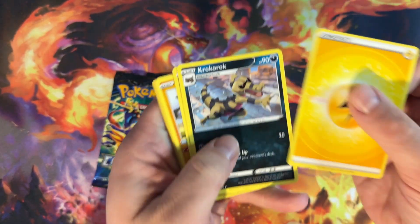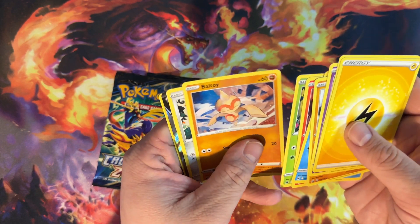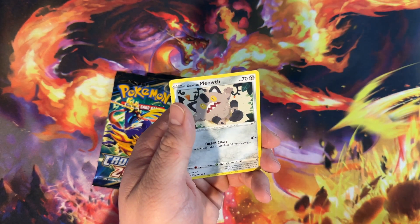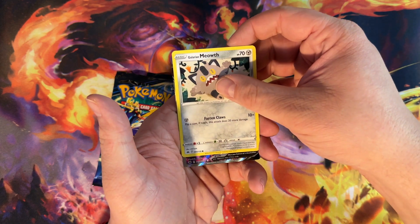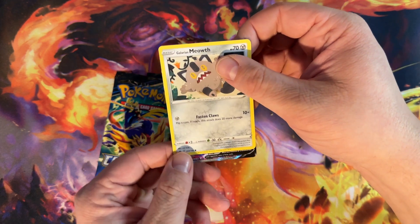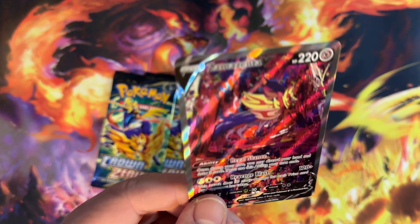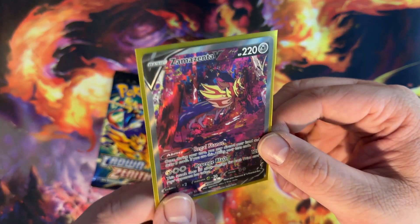We got Lightning Energy, Lunatone, Solrock, Snorunt, Larvitar, Tangela, Meowth — going from the back. We got Yanmega. What's this one going to be? Oh, it's a Full Art! Can it be that Mewtwo V-Star or the Samurott V-Star Alternate Art? Oh, we got the Zamazenta V Alternate Art, guys! Look at that one. I'm happy with that one. Such a beautiful card. Zamazenta V!